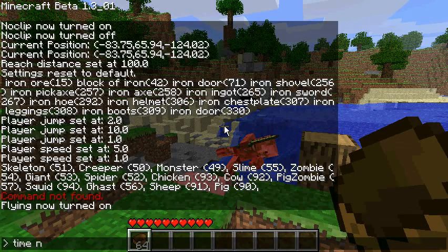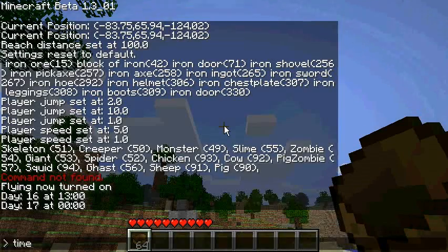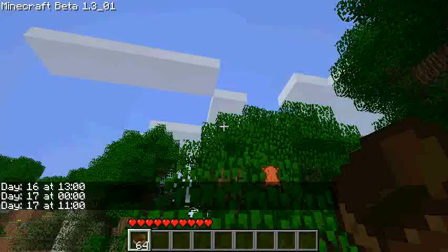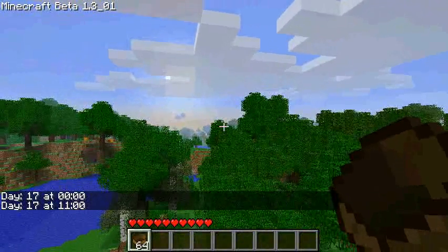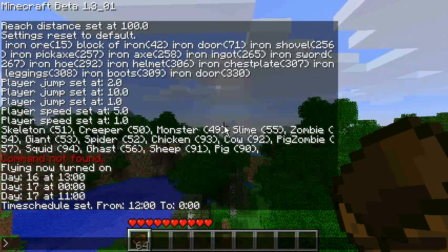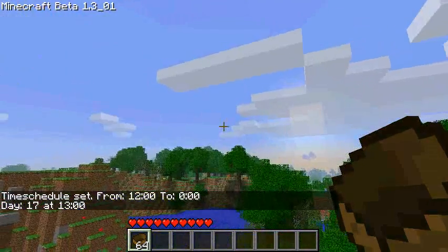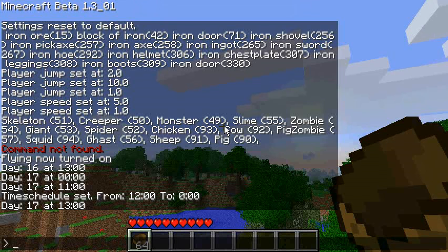'Time' lets you set the time of day. 'Time night' sets it to night, 'time day' sets it to day. You can also do 'time set' with a specific hour. There's also 'time schedule' — for example, scheduling from 12 to 0 keeps it permanently daytime, so even if you type 'time night' it immediately goes back to day.